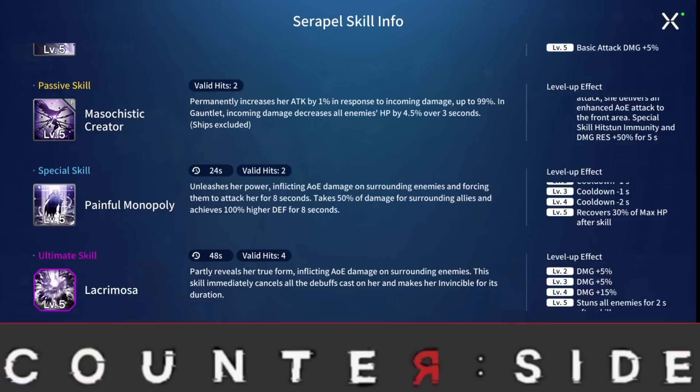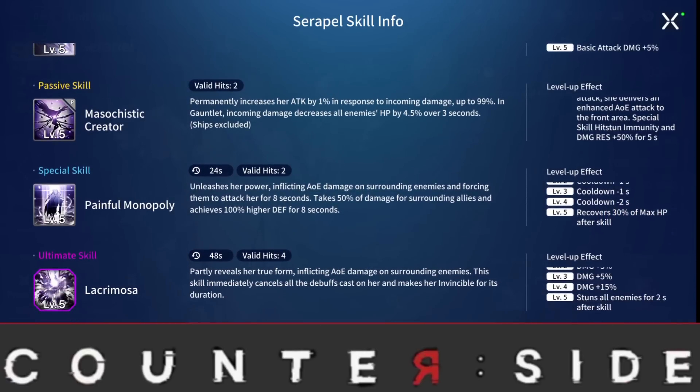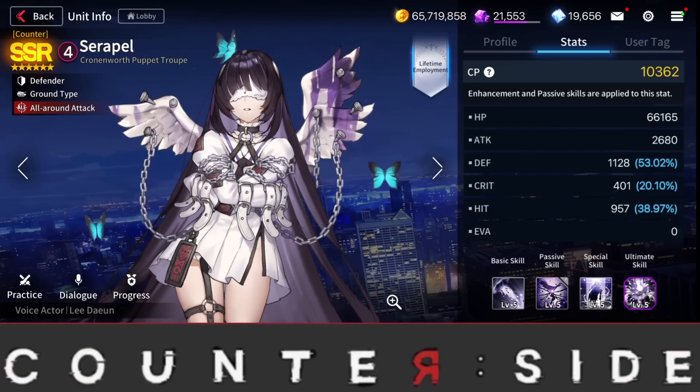Seraphil's special also inflicts AoE damage and forces enemies to attack her for eight seconds — a taunt. Allies take 50% less damage and she achieves 100% higher defense for eight seconds, making her very tanky. At level five she recovers 30% of max HP after skill use, increasing survivability. Build her with HP gear. Her ultimate immediately cancels all debuffs on her and makes her invisible for its duration. At level five it also stuns all enemies for two seconds — great utility overall.